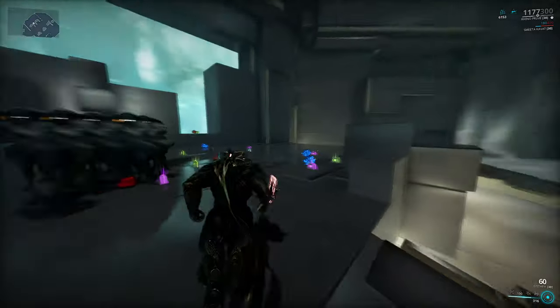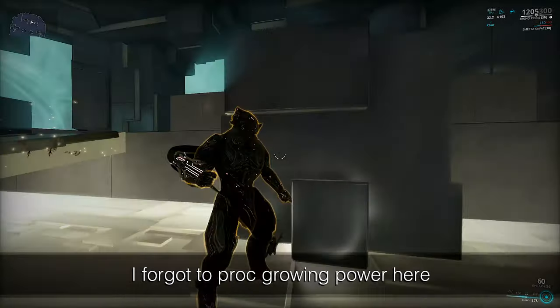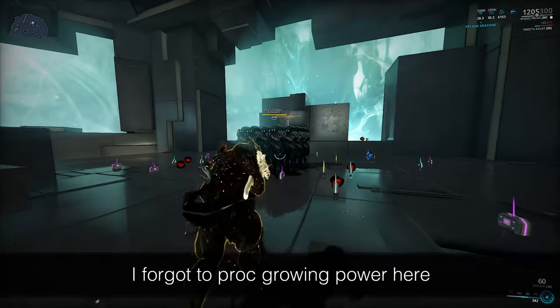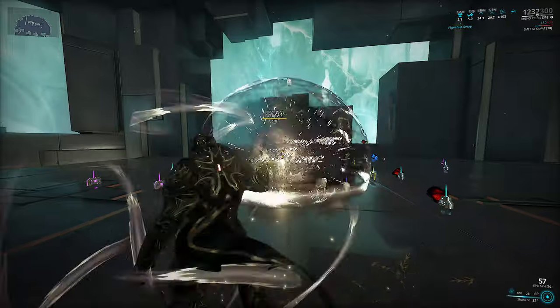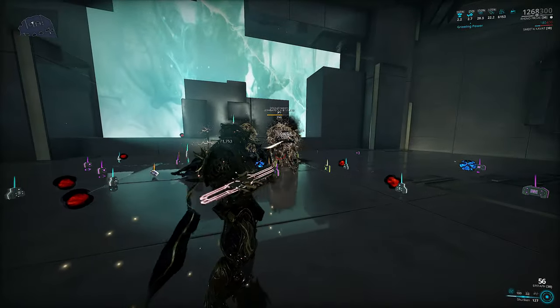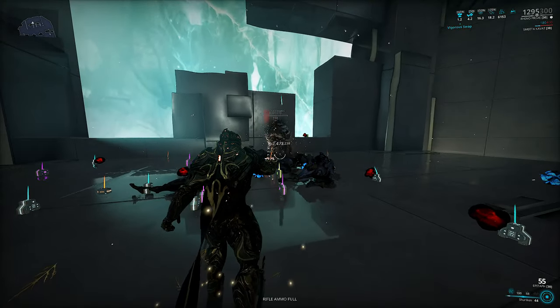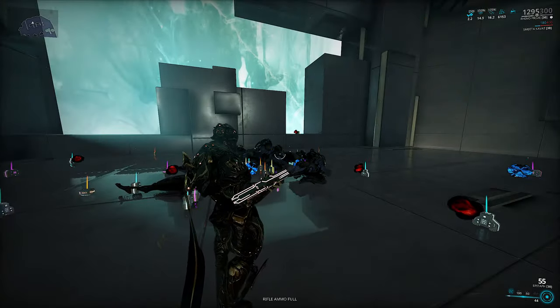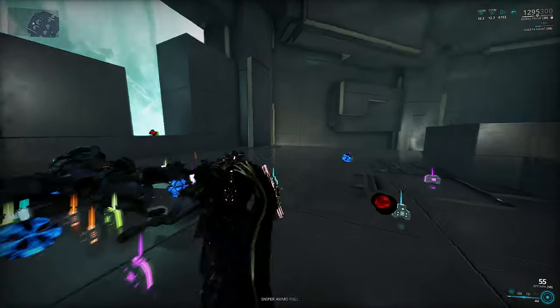So let's take a look at this rotation one more time: Energy Conversion, Roar, Arcane Arachne, Epitaph, Vigorous Swap, and spam Shurikens. Reproc Vigorous Swap, spam some more, primer them, reproc Vigorous Swap again, and now the crowd is dead. Arachne is expiring soon, so reproc it and then head to the next crowd. Energy Conversion should set up naturally.